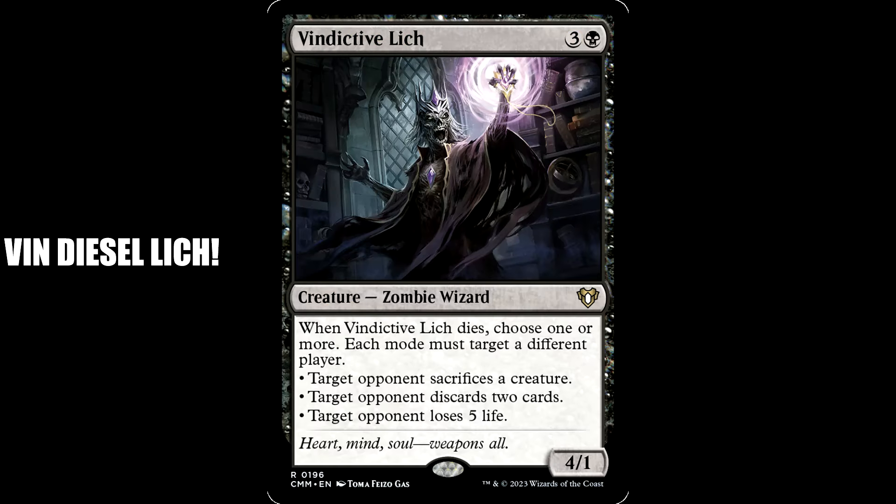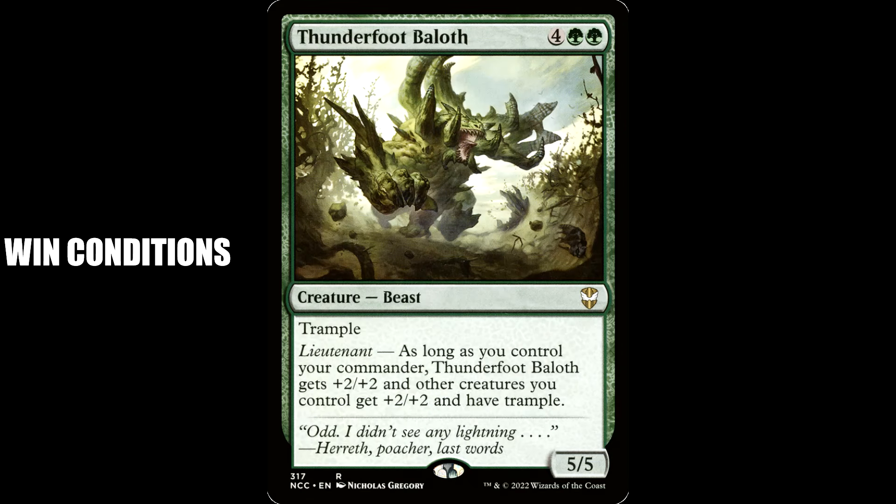We're also packing some creatures that want to die — when they die they do this, when they die they do that. We got the Vindictive Lich — three and a black for a creature zombie wizard, a 4/1. When he dies, choose one or more, each mode targeting a different player: target opponent sacrifices a creature, opponent discards two cards, or target opponent loses five life. Heart, mind, soul, weapons all. I mean, let it go, man — don't be so vindictive. The old Vin Diesel Lich.